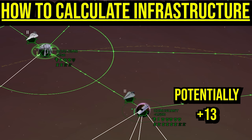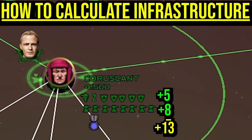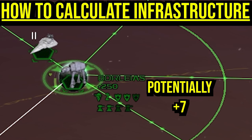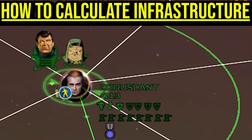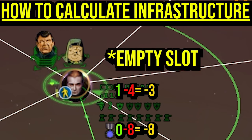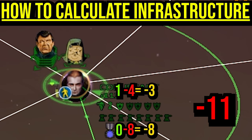Coruscant has the potential to add plus 13 to your infrastructure score when you have fully upgraded the shipyards and filled all ground building slots. Borleers only has the potential of raising your score by plus 7. If you left Coruscant completely undeveloped, it would lower your infrastructure score by minus 13. For every structure you build on a planet, your score will rise by 2 — one for eliminating an empty slot, and one more for the new building. So if Coruscant only had a level 1 space station, it would lower your score by minus 11: that is calculated by 1 developed slot subtracted by 12 undeveloped slots.